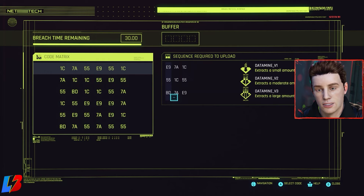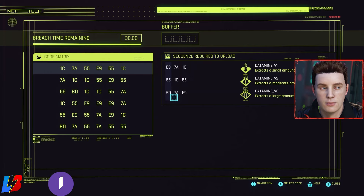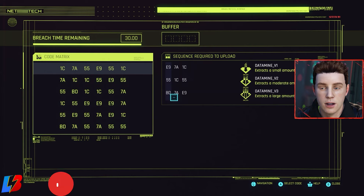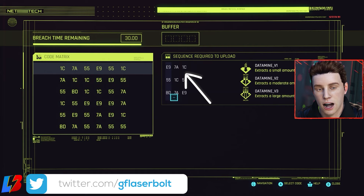Now we want to see what moves we could possibly make. The sequence request to upload gives us three options: Data Version 1, Data Version 2, and Data Version 3. We want to see which one to prioritize — theoretically you want all three, but based on my buffer I can only do one sequence, so I have to pick the one that benefits me the most. In this case I'll go with the last one, which is BD 7A E9.